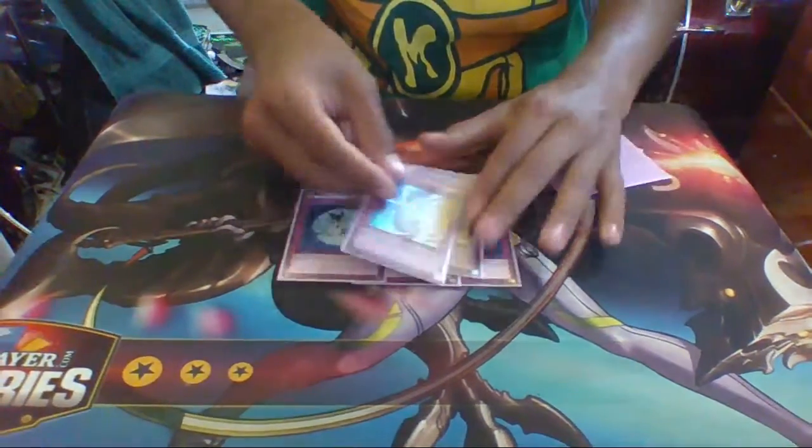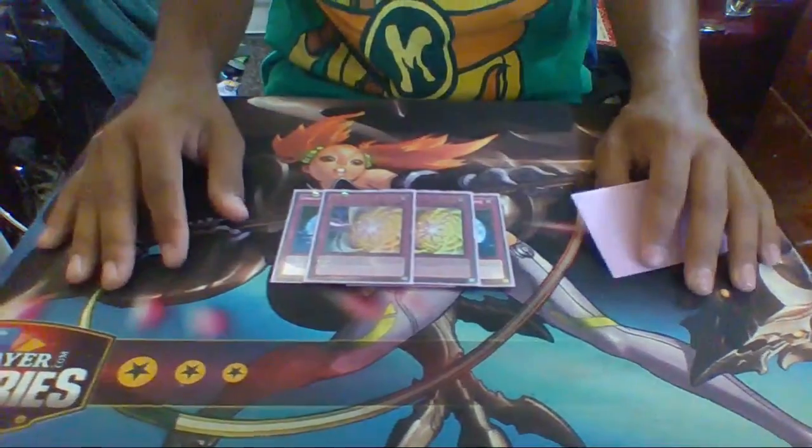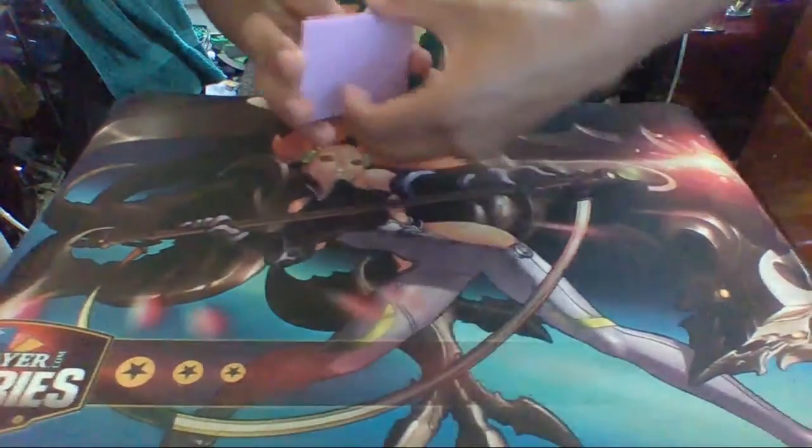The next trap I run is two Quaking Mirror Force. Quaking Mirror Force is amazing for the deck — drop everything into defense mode and just punch through. That's really about it. And one Solemn Warning because I need summon negation — summon negation, let's do it. That covers the main deck.